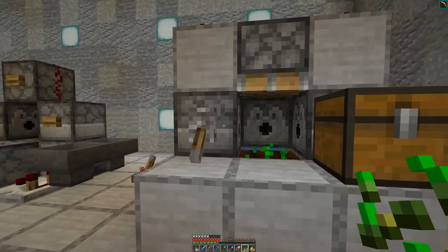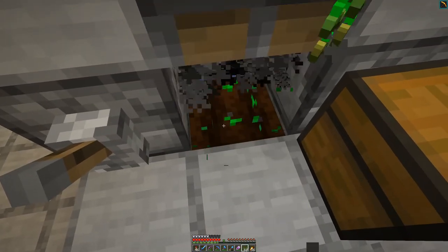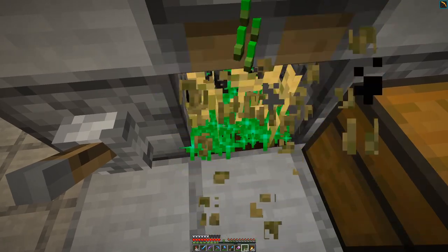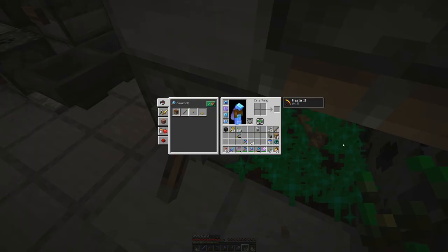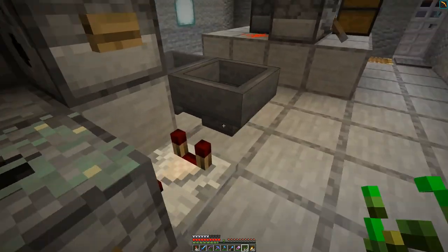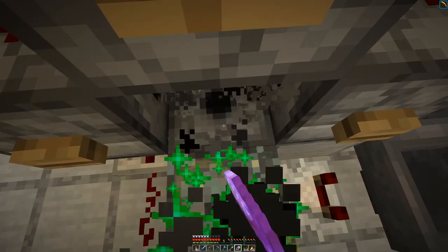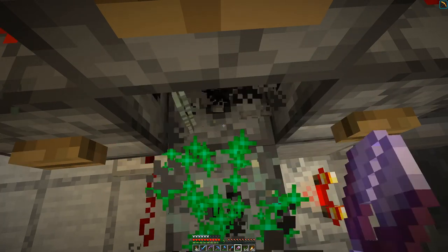The first farm in here is for fast wheat, as I mostly need it for hay bales and the manual farm is just not efficient enough. We bone meal the seed from three dispensers making the wheat grow and then it is harvested by the piston. Right next to it there is the glow lichen farm. When bone mealed it can grow on all sides inside an air block and can be insta-harvested with efficiency shears.